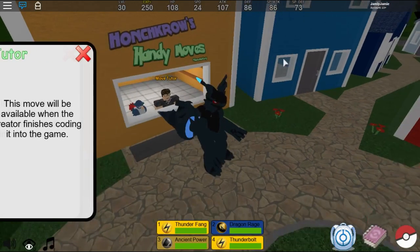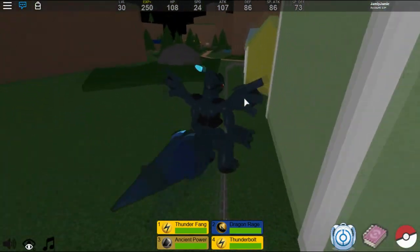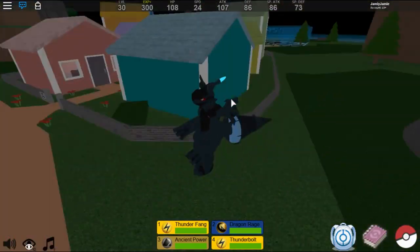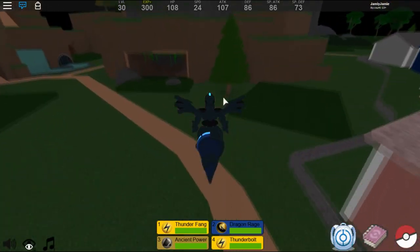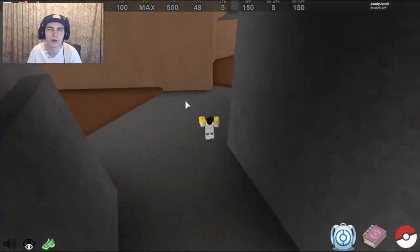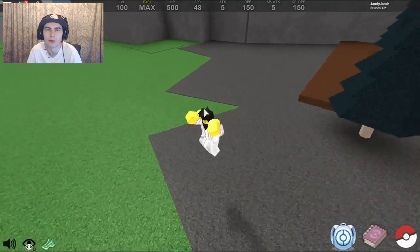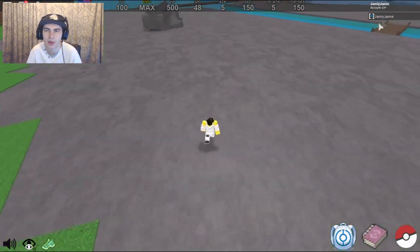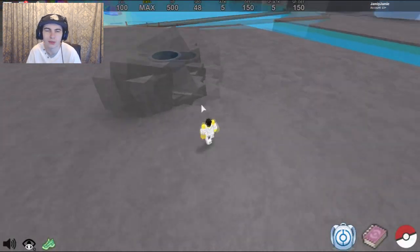It looks like half of Zekrom is missing right now — I'm guessing it's just the server or maybe Roblox not uploading the meshes correctly. But there is the Zekrom. So that is how to get Reshiram and Zekrom — hopefully you guys enjoyed! Also, the best method to hunt for these is VIP servers. I'm in a VIP server right now — if I press Tab I can open the player menu and there's no one else in this server except me.